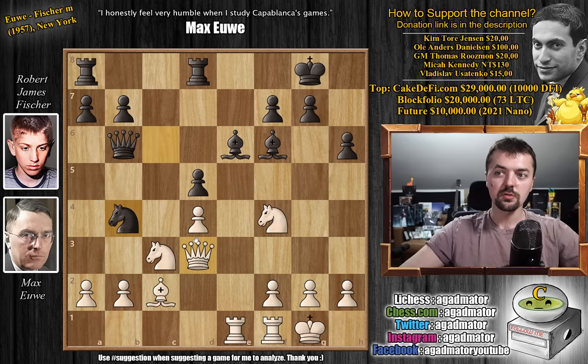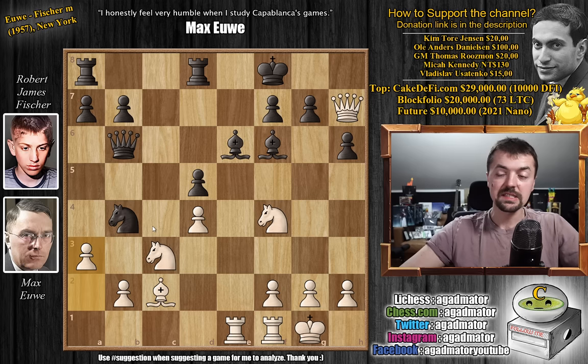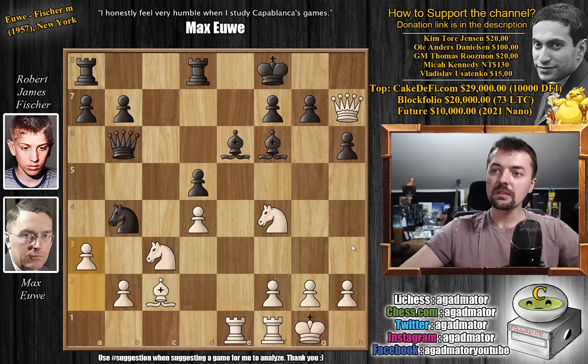Queen to h7 check is a must, so this is exactly what Max plays. Queen to h7 check, king to f8, and now he plays a move that one would not expect: just pawn to a3. He says, take the bishop on c2. He doesn't really care if Fischer takes the bishop, because the point of a3 is... well, I don't want to tell you yet because I might ruin the pause-the-video moment. Fischer captures the bishop — but it doesn't matter what Fischer plays here, it's game over. Feel free to pause the video and win the game for Max.